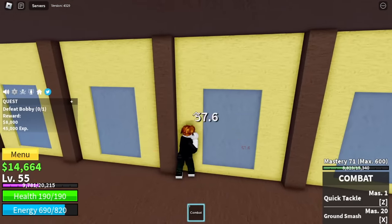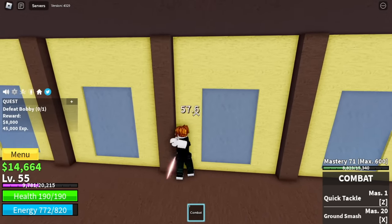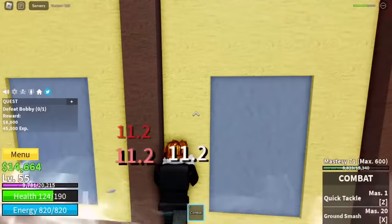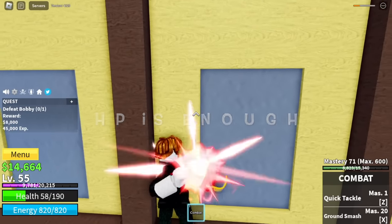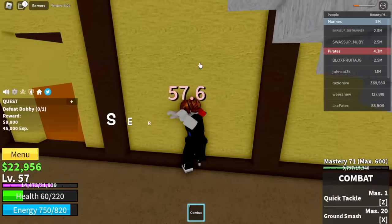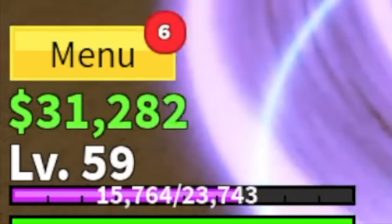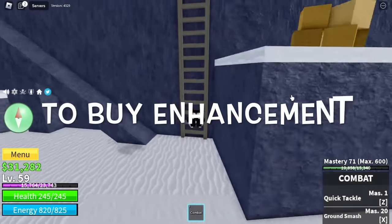If Buggy is there, use wall strat to defeat him. You will get damage — don't worry about that, just follow the stats and you will survive his attacks. Your HP is enough. Do server hop with this boss; this is the fastest way.